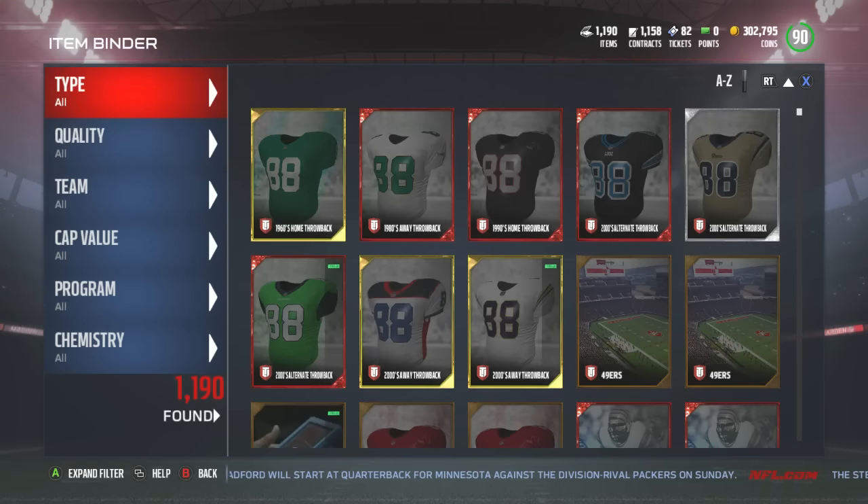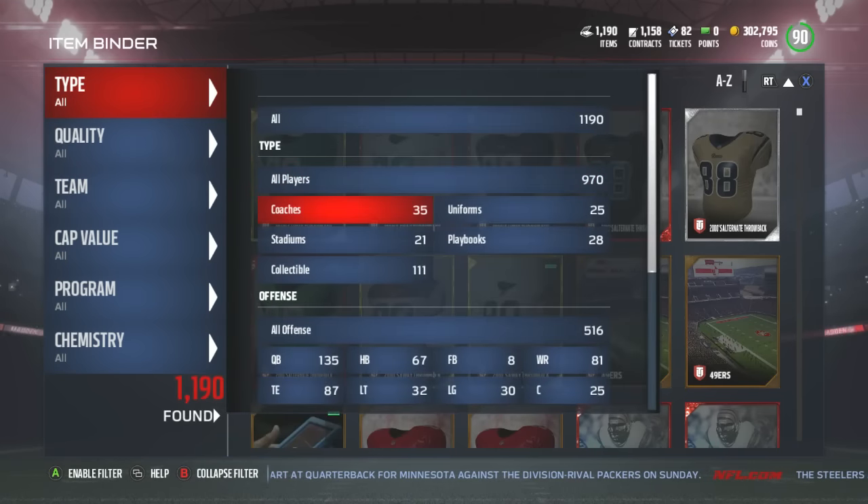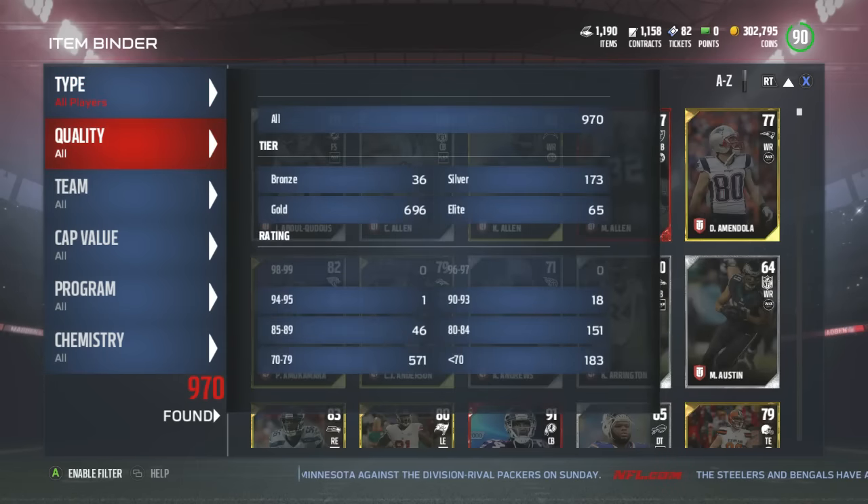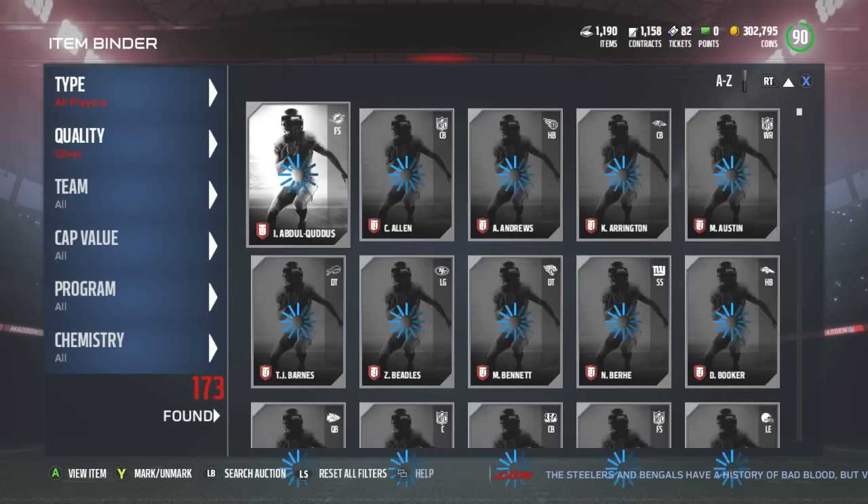So right here we're gonna go type, I'm gonna go all players, I'm gonna go quality. Look at that — I have less than 200 silvers and a ton of gold cards, like a ton of gold cards.